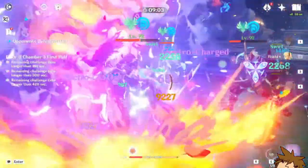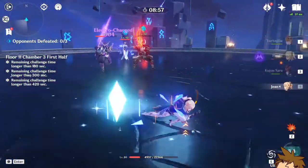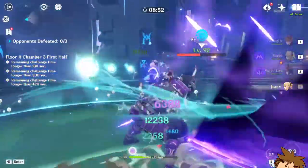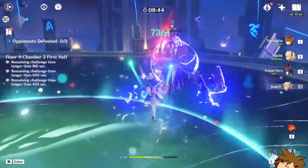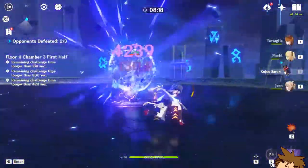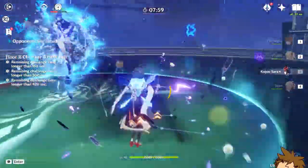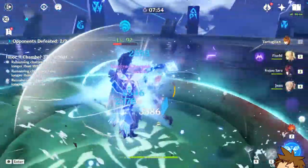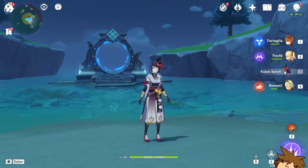She's going to struggle with energy recharge unless you have a battery on the team. You need to think about all of that before you even consider building her. Even though Jean is providing Favonius energy recharge, it just isn't enough. Having someone like Fischl on the team is very important so you can get that energy recharge to keep her burst up all the time — unless you have a proper battery, a proper energy recharge-focused build on her, or even the Raiden Shogun.